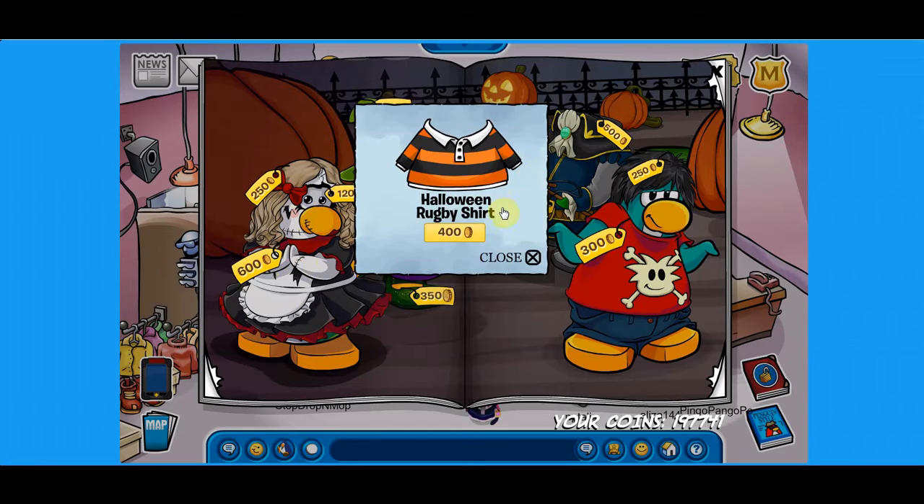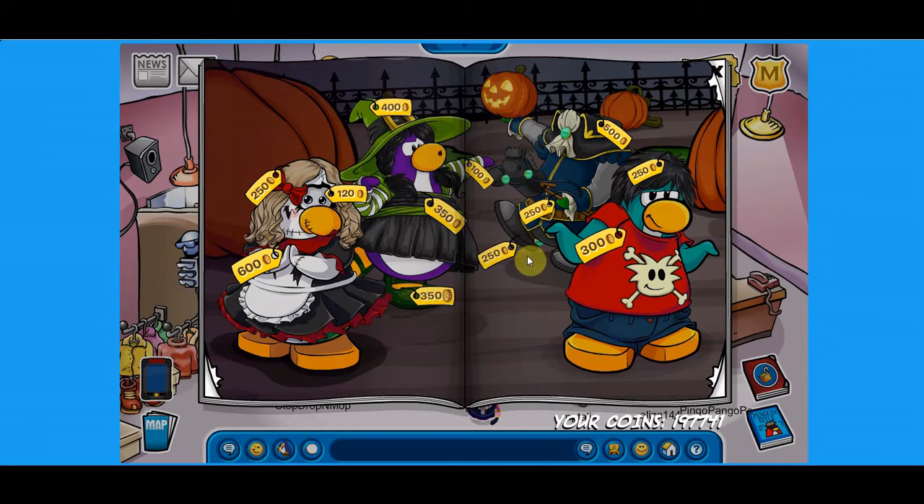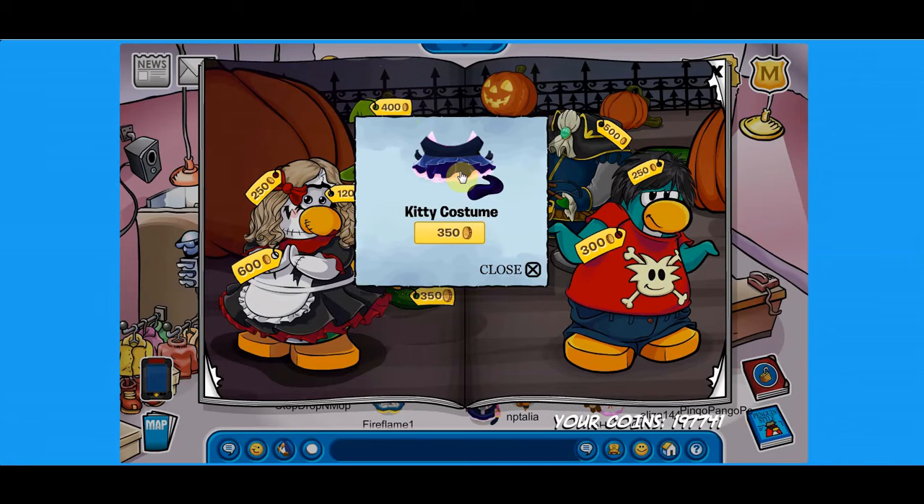If you click on the horse right here, you get the Halloween rugby t-shirt. Last two secrets: if you click on this eye right here you get the cat eyes, and the last secret is on the gate here — you get the kitty costume.